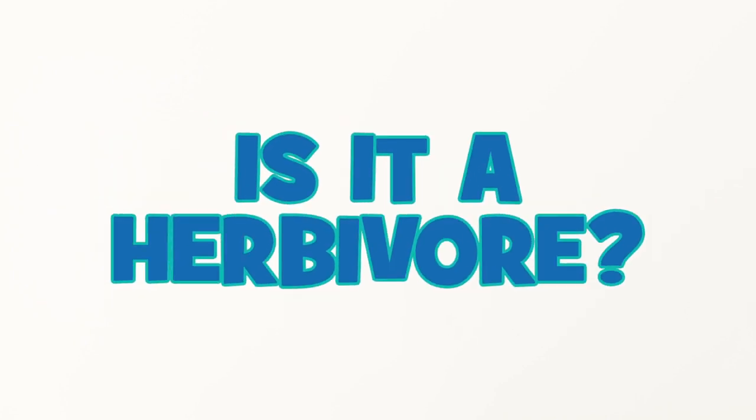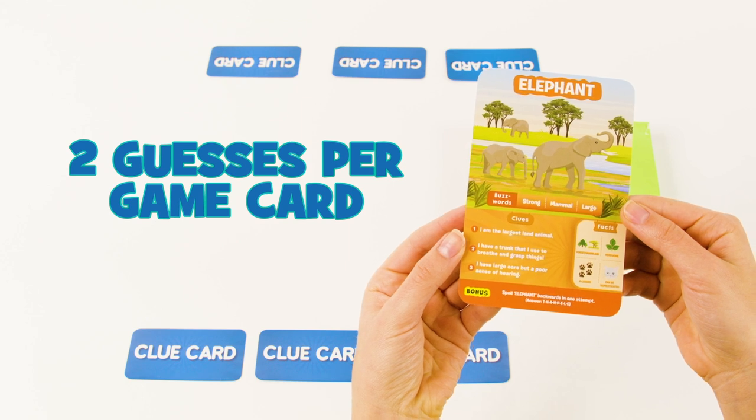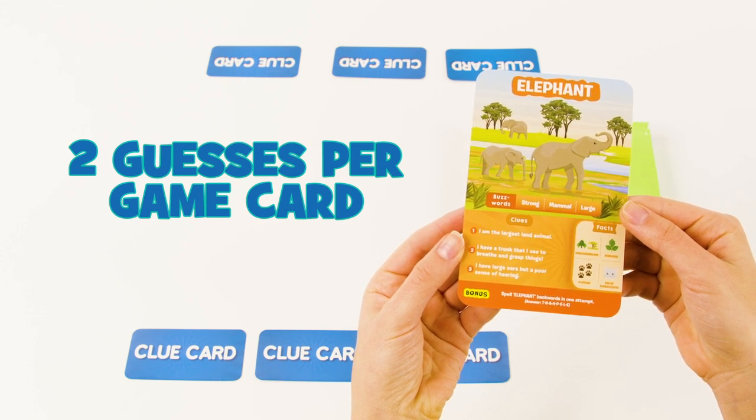For example: Is it a herbivore? Does it live in groups? Is it fast? If your opponent doesn't know the answer to your question, it won't be counted as one of your 10 questions. If you guess incorrectly two times, the game card is discarded and your turn is over.